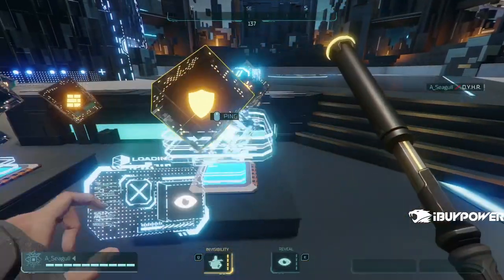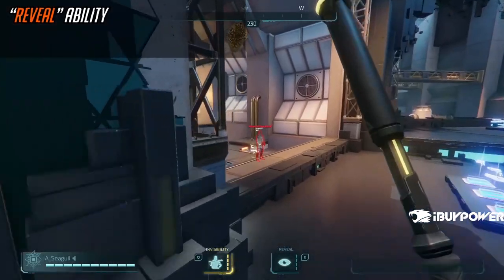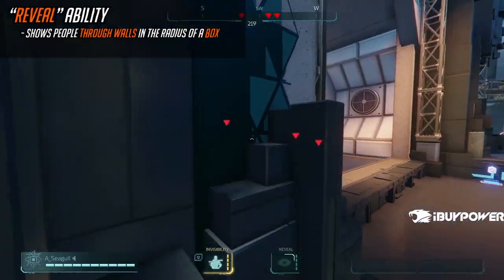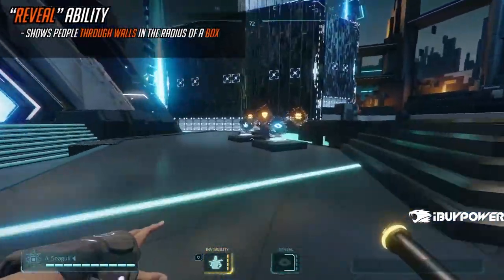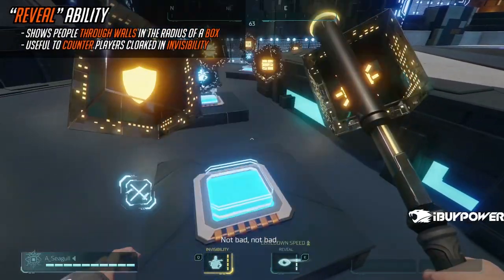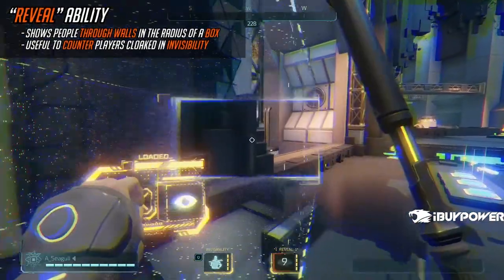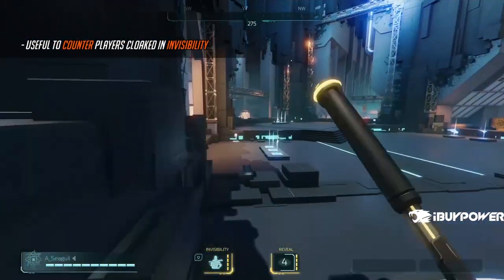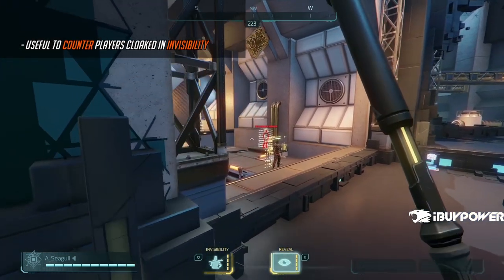Next up is the counter to invisibility and some other stuff, which is Reveal. Reveal is exactly what you think — it shows people through walls within a square, so you do actually have to aim at them. It's not something you can just pop as you walk up to a building. Its main use is to counter invisibility users, because people who grab invisibility and some other skills get really obnoxious when they start chaining it. Imagine someone using Wall plus Invisibility — they invis, get close, place a wall, and then you break down the wall but they're invisible. Stuff like that is what Reveal really helps with.